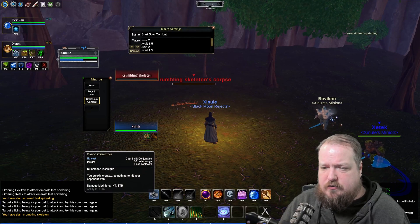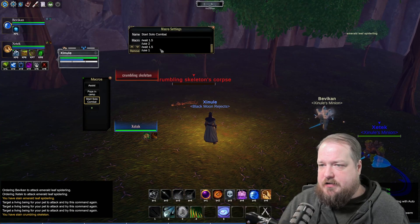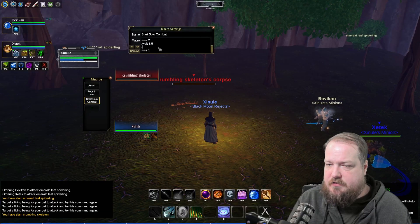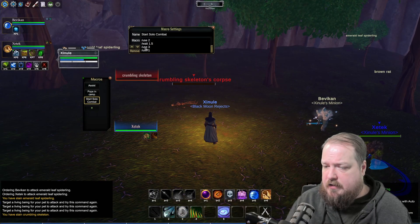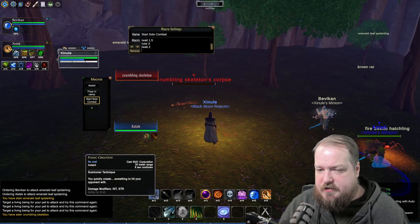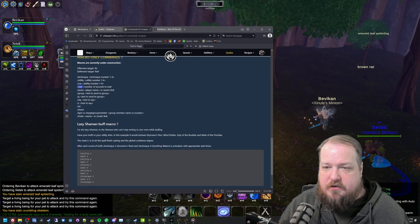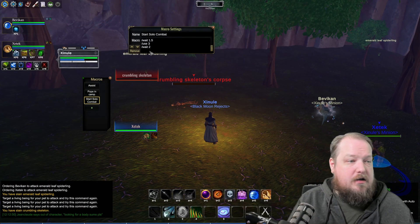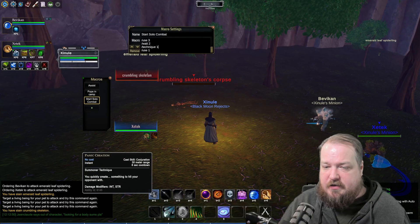Maybe I also want to use 'Panic Creation' and 'Lesser Mana Bomb'. Before using slot one, I have time to use those. Let's add /use 3 with /wait 2, and then for the technique slot — which uses a different command — it's /technique 1 for Panic Creation, since techniques use /technique rather than /use.